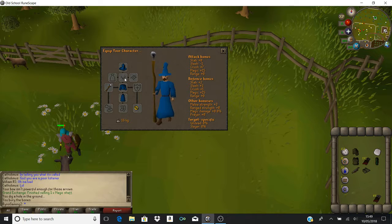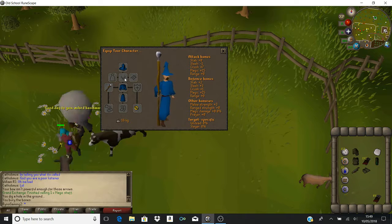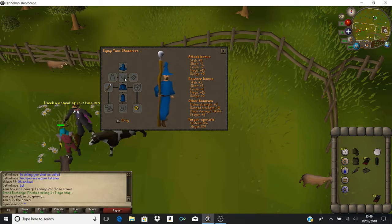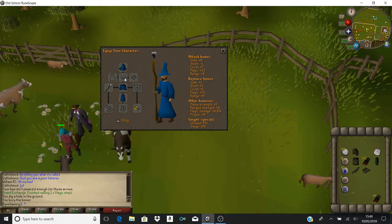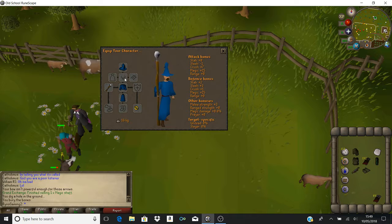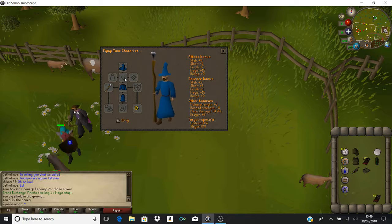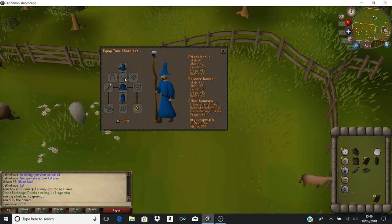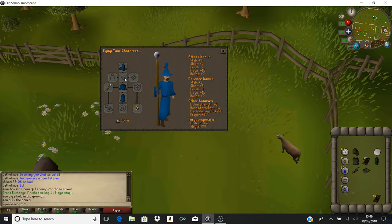For amulets, there are specific ones you can get. There's an amulet of magic, obtainable via the Grand Exchange, which is probably a couple of thousand coins. It's not something you really need as a beginner - it's more for if you're trying to kill monsters that are a bit higher level and you're a bit more advanced with the skill. As a basic starting point, this is what you're really going to need.